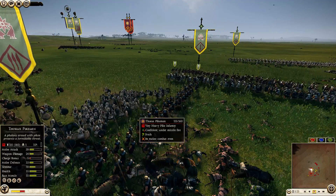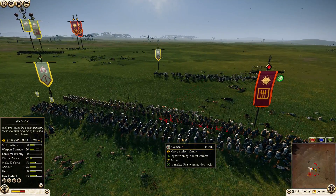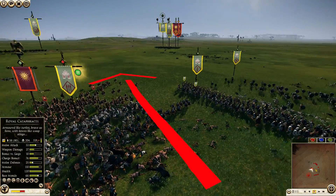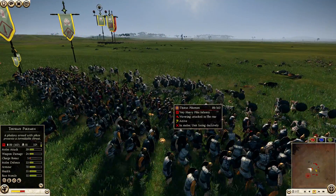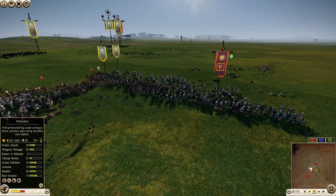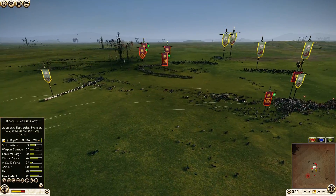His troops are going to charge my Thorax Pikes, whom I've positioned to face this side. While I was facing off one of his Axemen to protect my flank, I put one Thorax Pikeman unit to face the other side, and that worked to a degree. But here he's just going to keep hammering my last remaining Thorax Pike unit. I keep turning them around because they're getting slaughtered on both sides, but that just leaves one side completely exposed. And there they go — they're routed now.